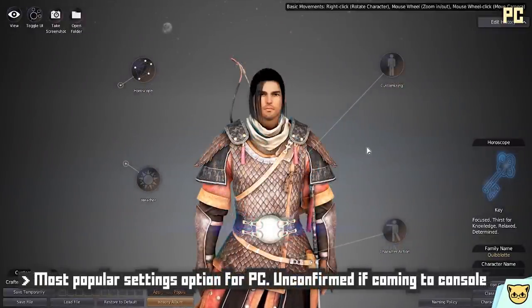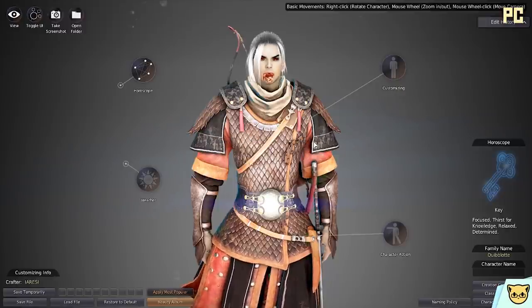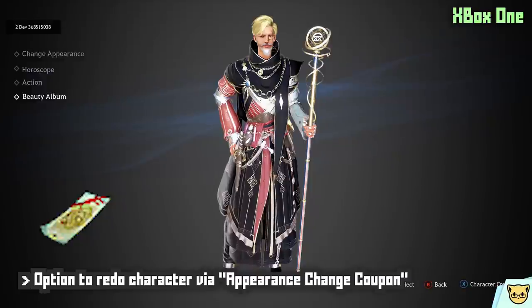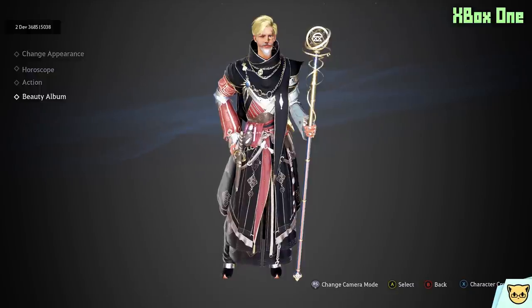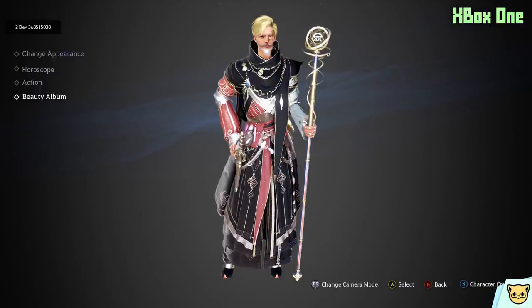As a quick detour, the PC version has the option of applying the most popular settings of the class you picked, so if you're interested in seeing what everyone else looks like, you can roll the dice and see what great and questionable creations the community has made. There is also the option to change your character's appearance after initial creation via the appearance change coupon, which can be purchased with the game's premium currency — real-world cash. You can buy a single-use coupon or a slightly more expensive 30-day coupon for unlimited appearance changes. Alternatively, you can save up loyalty points or snag one from the in-game marketplace.